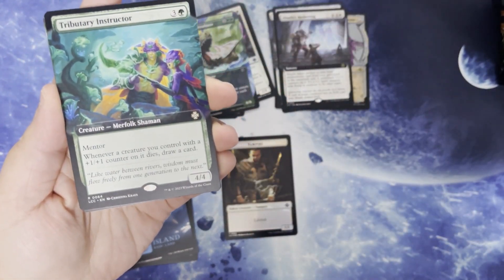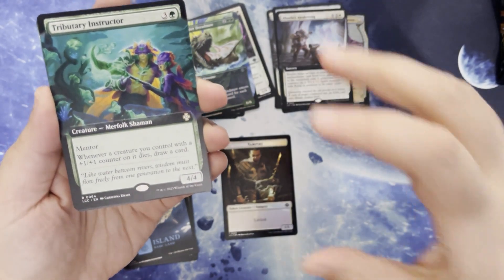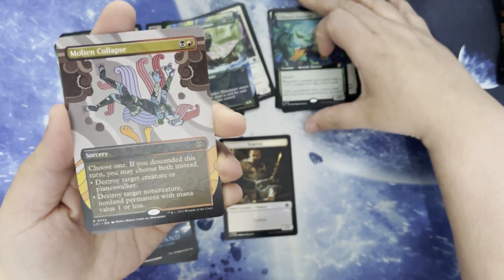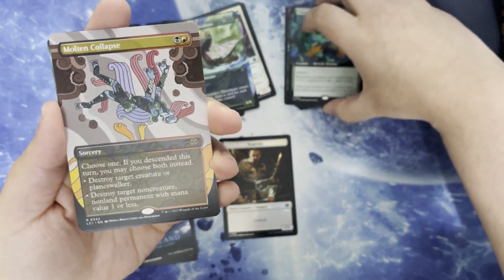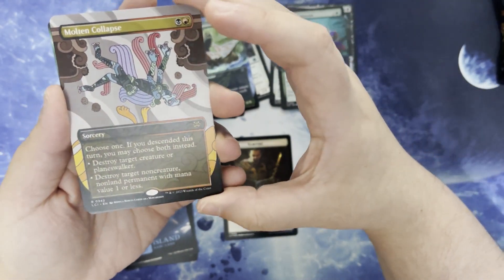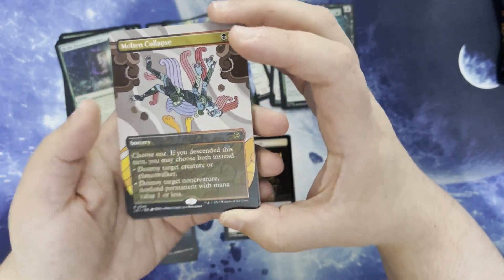Tributary Instructor. Three and a green for a creature Merfolk Shaman. 4/4 with Mentor. Whenever a creature you control with a +1/+1 counter on it dies, draw a card. We have Molten Collapse. Black and a red for a sorcery. Choose one — if you descended this turn, you may choose both instead. Destroy target creature or Planeswalker, or destroy target non-creature non-land permanent with mana value one or less.